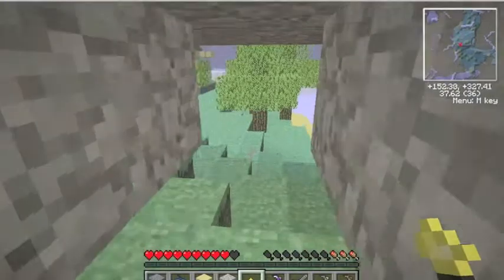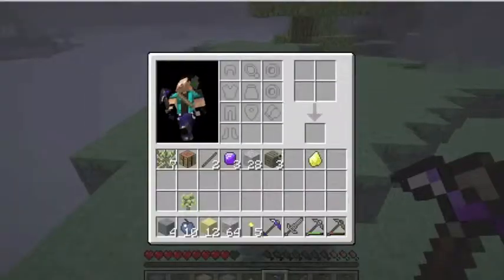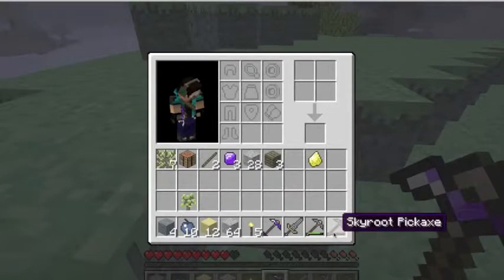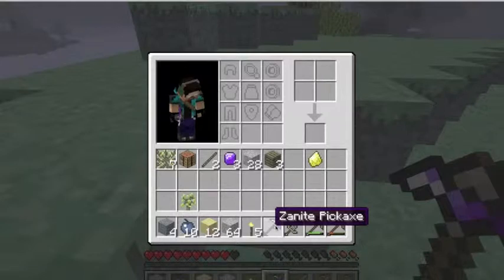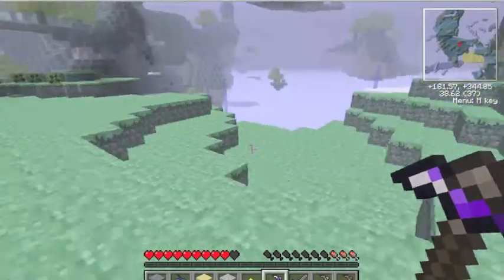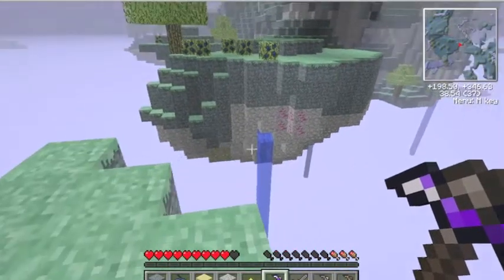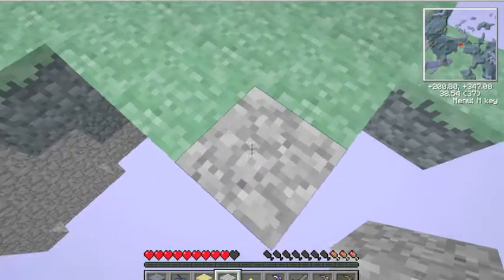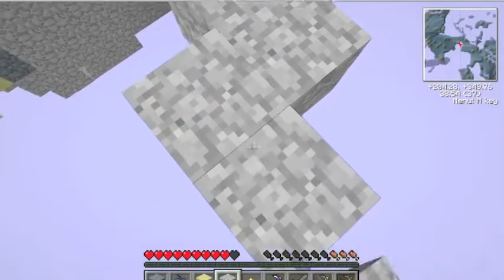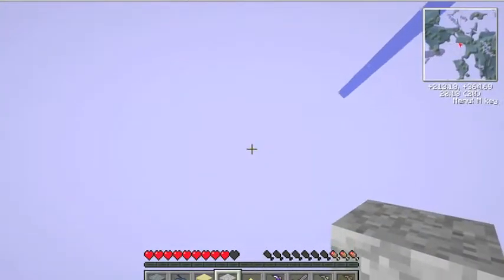This pickaxe has a property I really like — it mines faster as it gets weaker. So pretend my zanite pickaxe was almost about to break — see the bar — it would actually mine faster than it does now. That is a pretty cool property. Right now I'm going to go get that ore that I saw right here. There is also some ambrosium which I'm not going to dare go for. So I'm going to build a bridge — and I'm getting shot at and I'm probably going to fall off. And I fell off — okay I am dead.